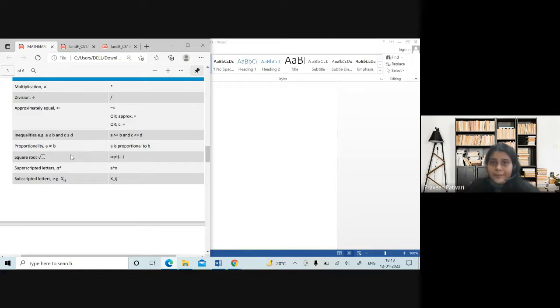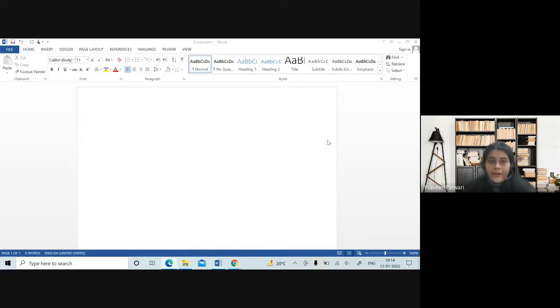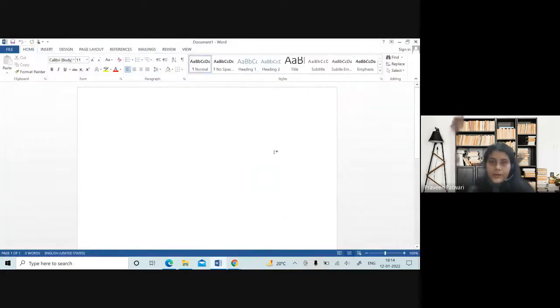For proportionality, in the equation editor you can type backslash 'propto', and without the equation editor just write 'is proportional to' — there is no harm in it. For square root, in the equation editor use backslash 'sqrt', and for keyboard notation use 'sqrt(...)' with the expression inside brackets. For superscript, a to the power x — if you are using many caret signs and your paper looks untidy, you can use the shortcut Ctrl+Shift+Plus to enter superscript mode.